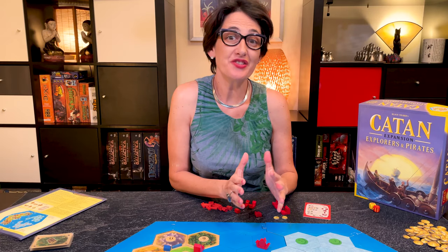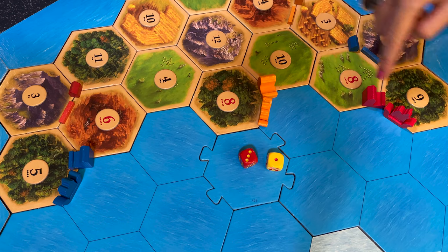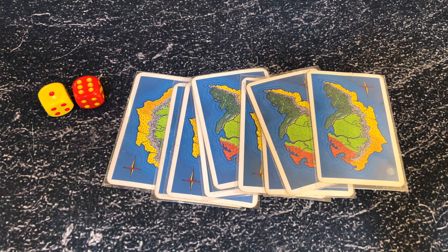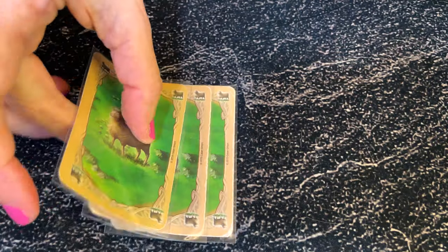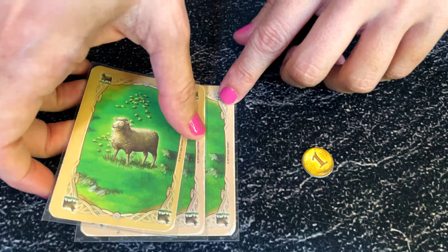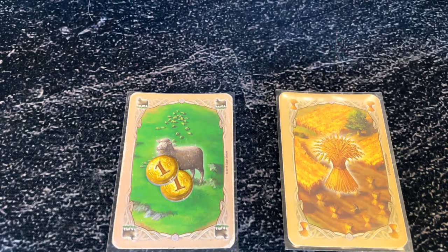There are a few rules that change from the base Catan game. There are no cities in Explorers and Pirates, so you cannot upgrade settlements to cities. If you do not receive resources from the roll, you collect one gold from the supply unless you roll a seven. While there's no robber and you cannot block a terrain, rolling a seven still robs half the cards of players who have more than seven cards. Your starting settlement harbor allows you to trade three to one like generic harbors, and you can trade three resources of the same type for one gold. You can also use gold to trade with other players or buy resources — twice per turn you can buy up to two resources for two gold each.